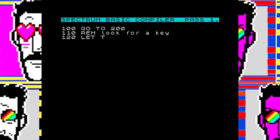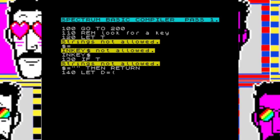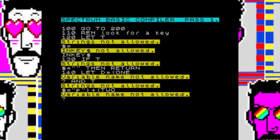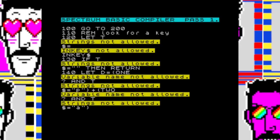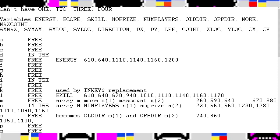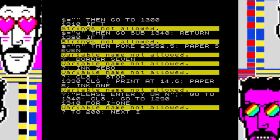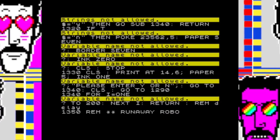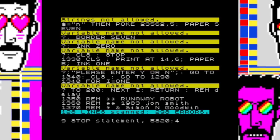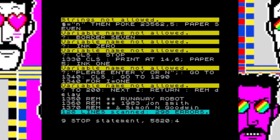I always like to put the BASIC program through the ZIP compiler first, just to see what comes up. You know it's not going to work, but it's nice to see how many errors you have to deal with. Obviously you can't have strings, variable names are limited to one character only, you can't have DATA statements and so on. Make a note of all these problems in a handy notepad document, because you're going to be doing a lot of work. At the end of the first run we find out there are 298 errors.